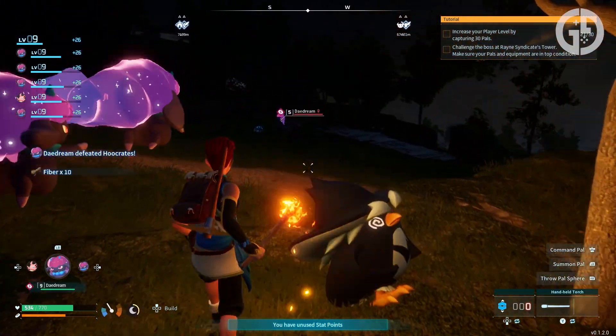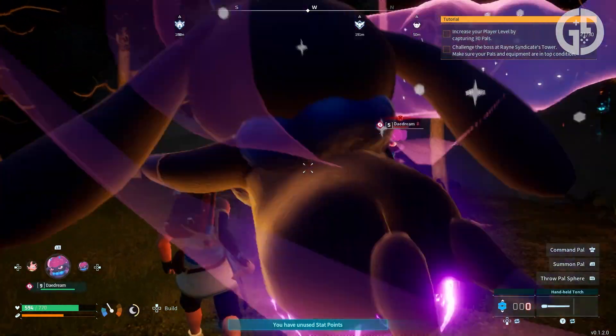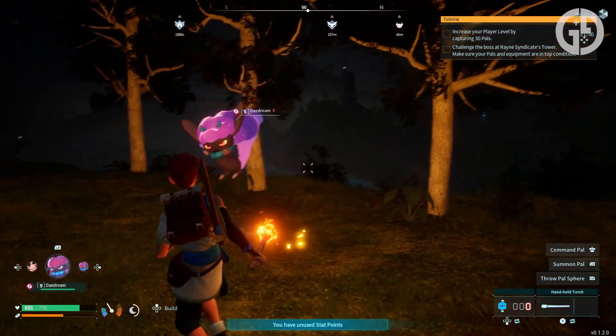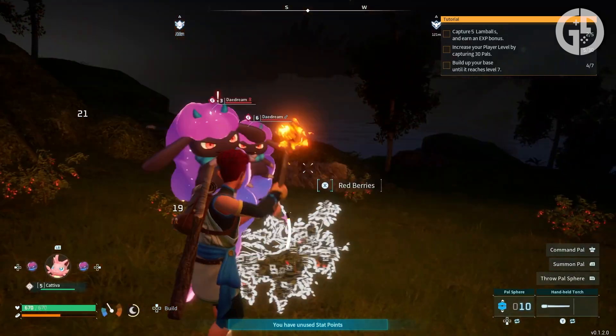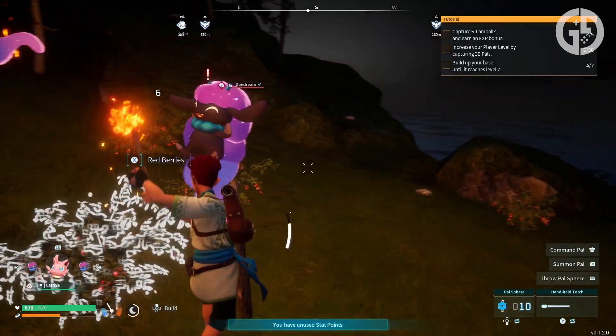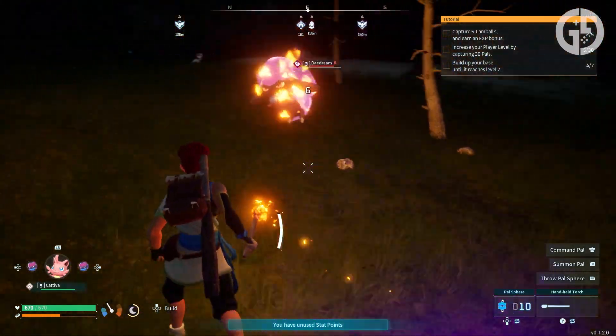Generally, you may have noticed when you're battling with pals out in the world, Palworld generally sticks to the same rules that Pokémon does. You can only use one of your pals at once when battling, aside from the occasional bit of help from random wild pals if the one you're battling accidentally catches them in the crossfire. But one of the earliest pals in the game comes with a very nifty ability that can change all that.